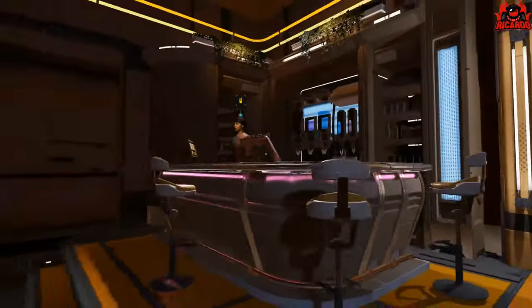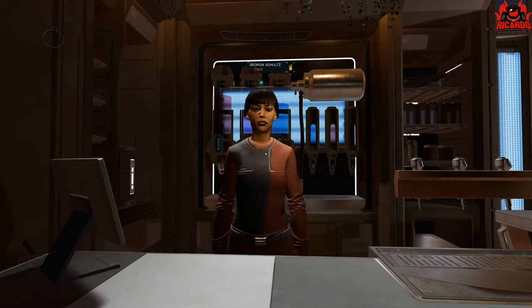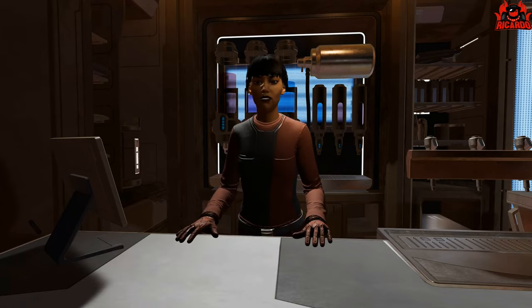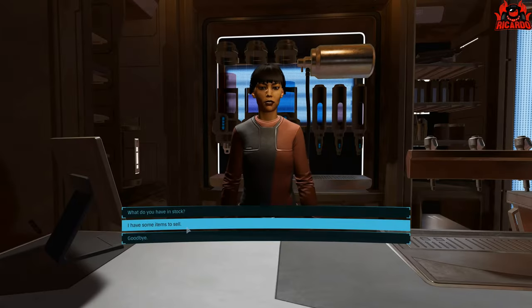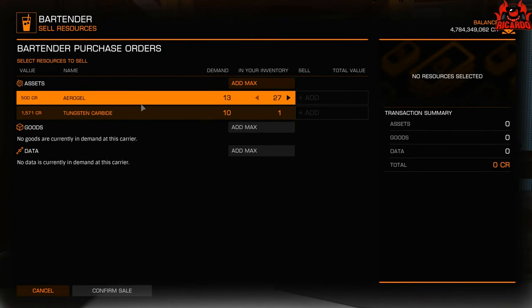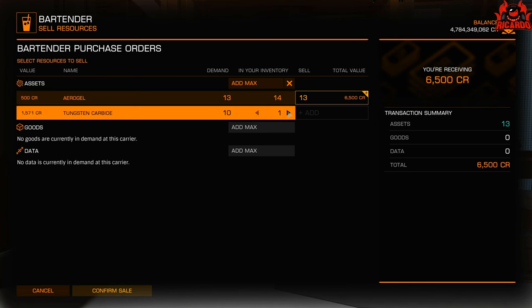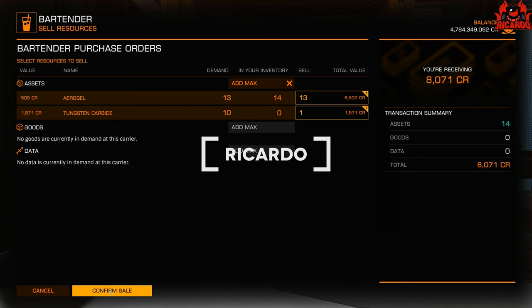It's worthwhile having a bartender — it's a nice place to be on occasion, and it's pretty good to sit there and gaze out the windows. Unfortunately, you cannot witness carrier jumps from the bar, because as soon as you get to the point of the hyperspace jump, you're either transported to the command seat if it's your fleet carrier, or to the observation lounge. So seeing the stars roar by in a Ten Forward type manner is not going to happen.